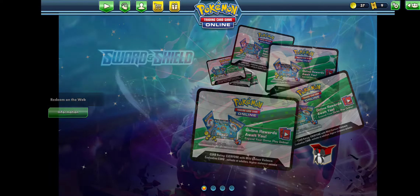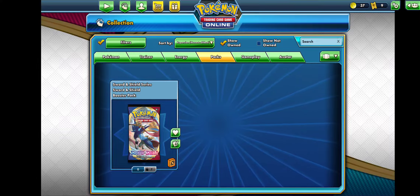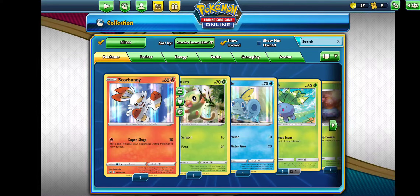Let's go to our collection. The buttons are so small. As you can see, my son — in a future video you'll see a pack opening with my son and my wife and I. He bought a Scorbunny box and it gave me the first 3 starters with one of the code cards. Let's get to the pack.